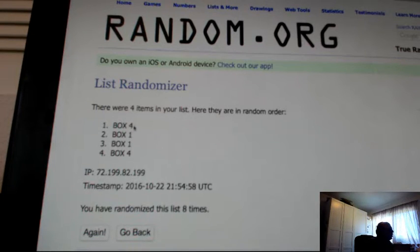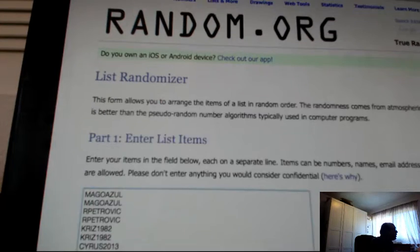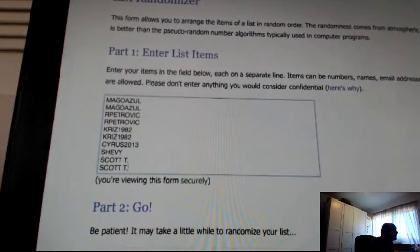We're going to break box four, and here are your serial numbers. We're going to do this eight times also. We've got Mago Azul for two, Rob for two, Chris for two, Cyrus for one, Chevy for one, and Scott for two. Good luck. This will determine what serial number you get.